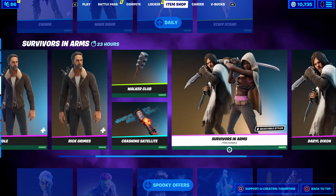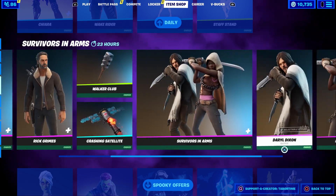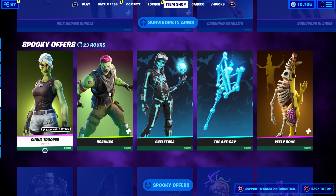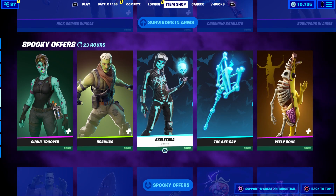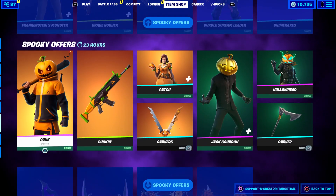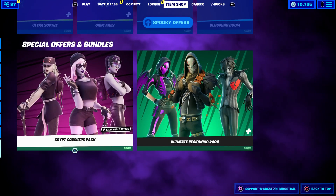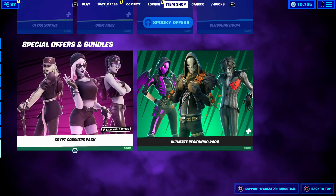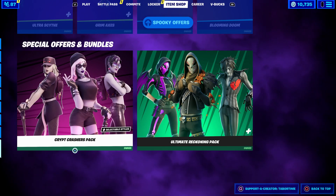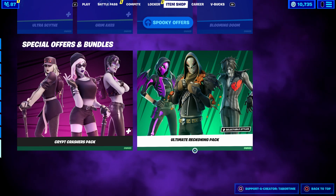Rick Grimes bundle still here, Survivors in Arms bundle still here — the entire Walking Dead collaboration is still here. All the spooky offers remain as well: Ghoul Trooper, Brainiac, Peely Bone, Skeletara, Frankenstein, Curdle, Scream Leader, Punk Patch, Jack Gordon, Hollow Head — all the accessories. The Crypt Crashers pack is here as well as the once-referenced Ultimate Reckoning Pack. Awesome item shop!